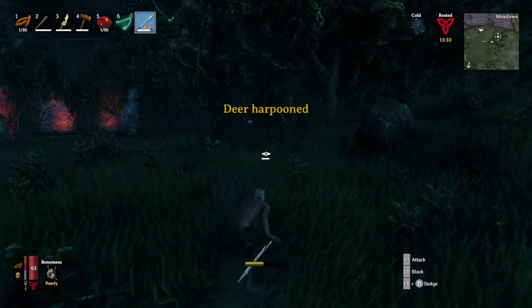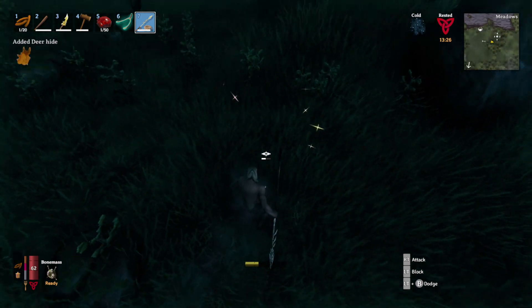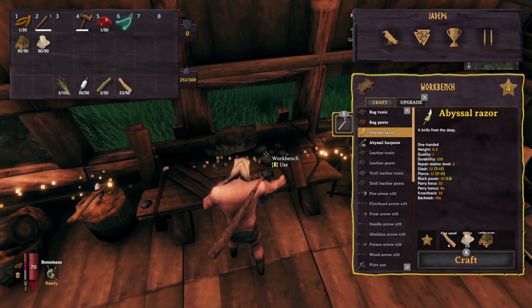You are actually throwing it from distance and you can pretty much lob it at creatures from far away. Eventually I got there and you saw it killed that one straight away. When I've done it on other creatures it does seem to keep them in place for a few moments so you can go over and finish the job. You're going to need eight fine wood, 30 chitin, and three leather scraps — so it's not that hard to find, especially if you got lucky enough to find a few of the barnacle creatures on maybe your first journey.